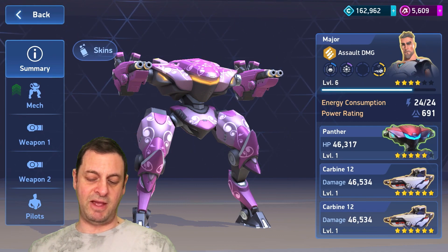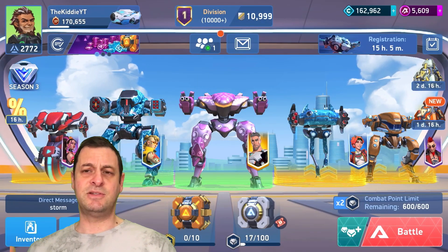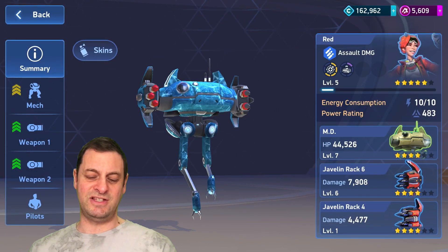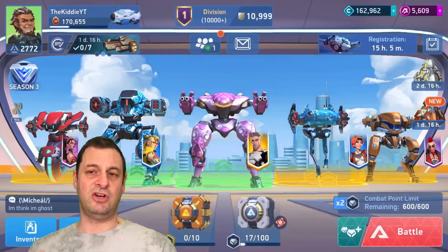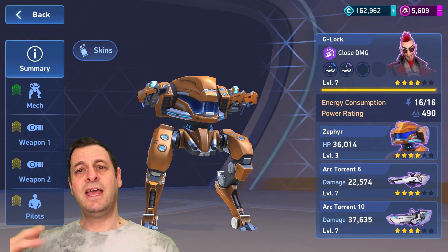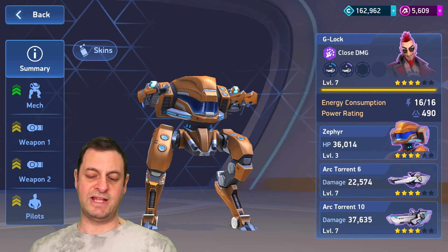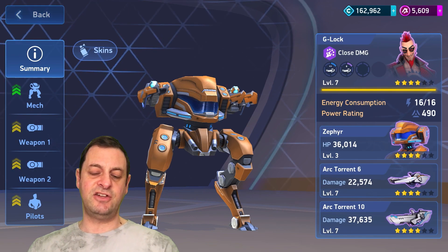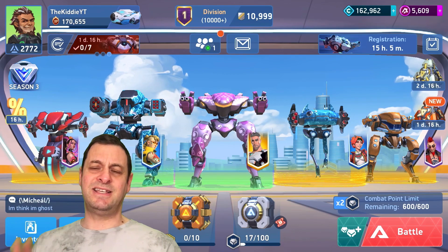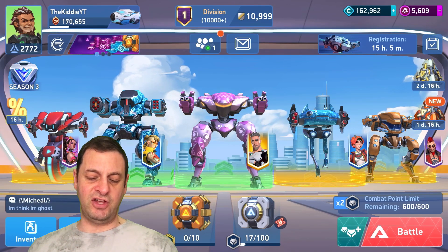The Carbine 12s are kicking out an awesome amount of power — 90,000 per total clip plus the damage boost from the pilot. I still have the MD in there; jury's still out on him, he's still very weak but he's got an awesome legendary implant for the healing ability. Then we've got Zephyr — could do with some Arc Torrent upgrades, but I've got 5,600 coins and I've decided I'm gonna save up to get some Dislauncher 12s.